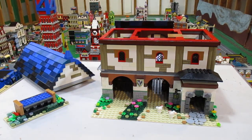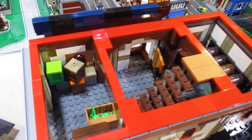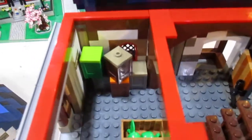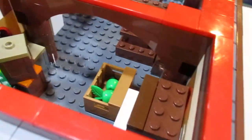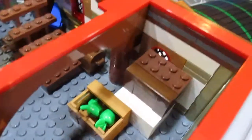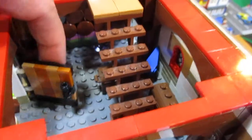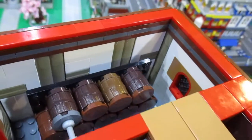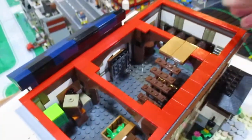I noticed in my last video it was very shaky, so I'm going to try not to shake so much. Up here in the loft it's got some crates over on this side, a stairway up into the attic part, some fruit — apples there, because there's an apple tree by the blacksmith shop. There are more crates over here, a chest, a door just like the one in the blacksmith shop, and some barrels over here with drinks in them.